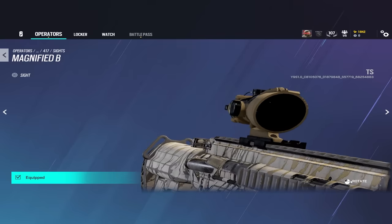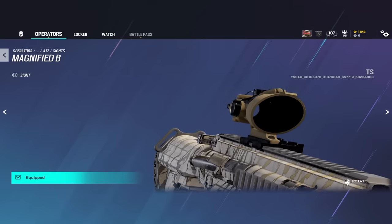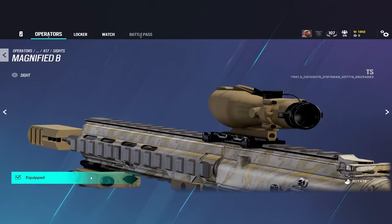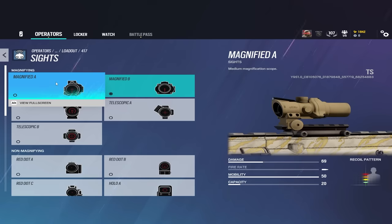The 2.5x or magnified scopes — the old ACOGs — are way more zoomed in, which can make close-range gunfights way more challenging. The old 1.5x scope casing is also a newly added ACOG; it does the 2.5x zoom, it just looks like the old ACOG with slightly thicker insides.